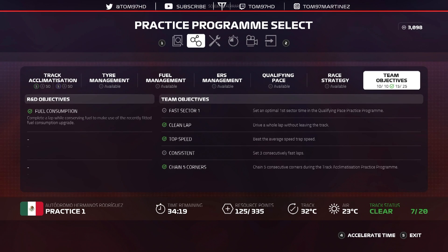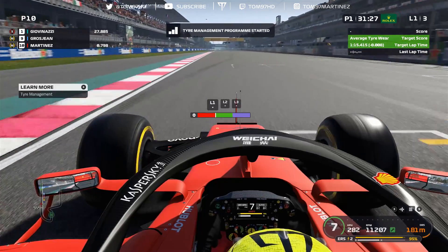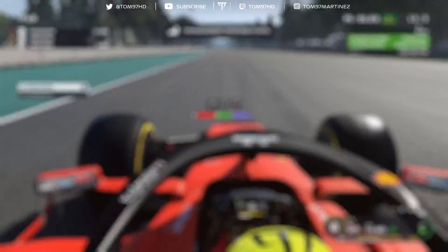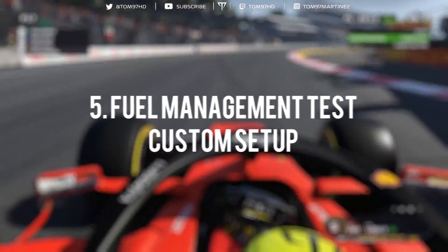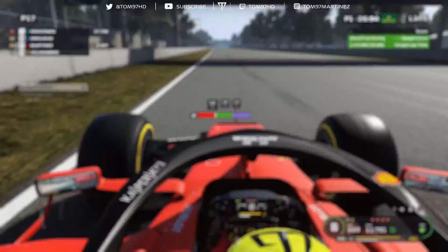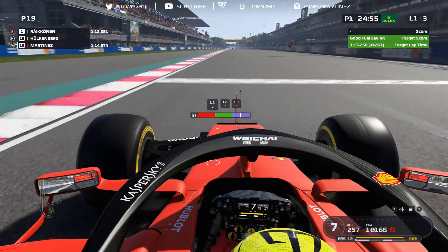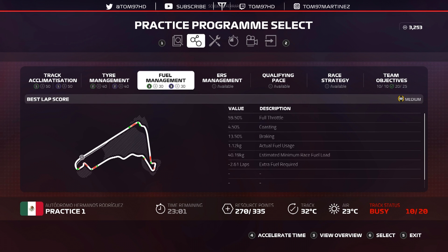Moving to step four: switch to a custom setup. This is important for both the car setup objective and the fuel/tire management programs. Now you're running your race slash custom setup. I recommend doing both the tire management and fuel management programs on the exact same tire to save a set. As you can see on screen, we hit the consistent objective, and we've now got three purple scores — track acclimatization, tire management, and fuel management.